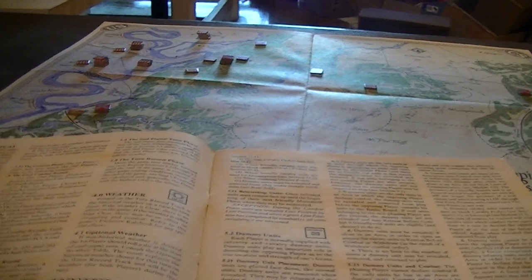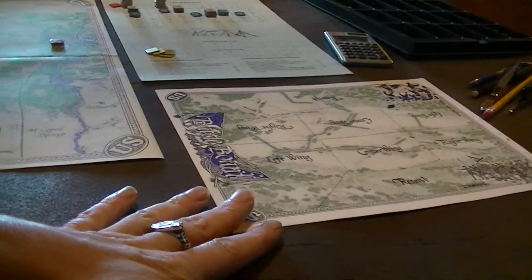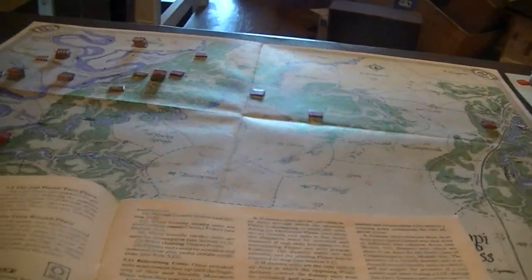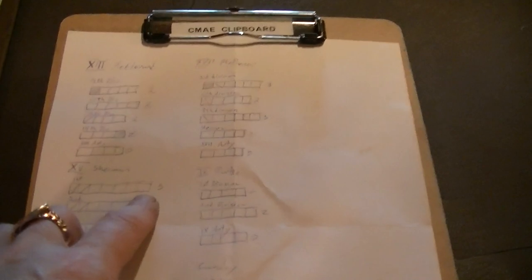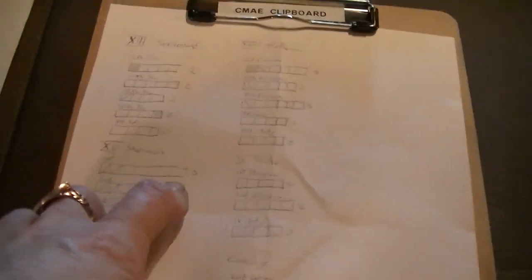Then you move your units — generally just one area. After that is the combat phase, which may be mandatory if you just moved into an area, or may be optional. The combat system is fairly complex, involving not only the battle board but multiple means of pushing strength values into combat.